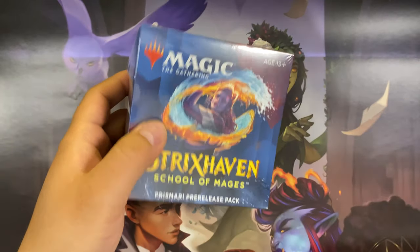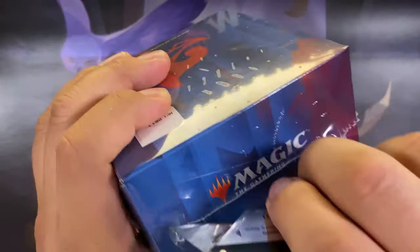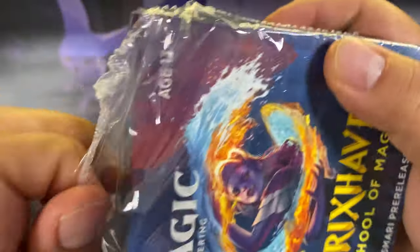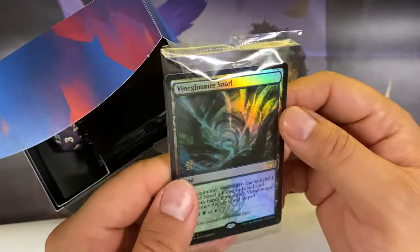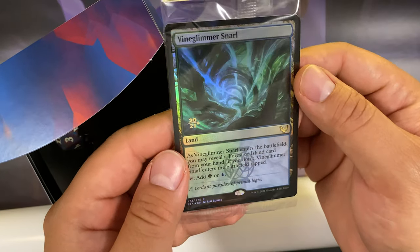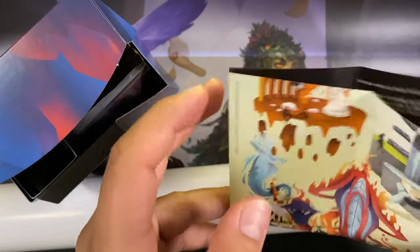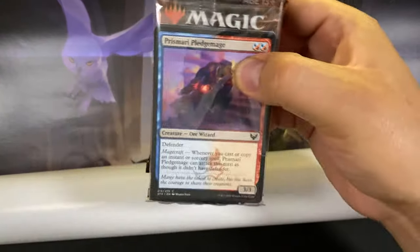Moving on to Prismari. These boxes are a little hard to open without damaging them — I'm so picky. All right, promo card, spin-down die, and we got a Vine Glimmer Snarl for the promo. We got the divider and the little mini poster for Prismari campus. Special booster and the other five draft boosters ready to go.